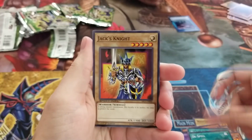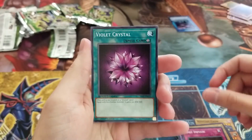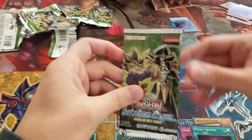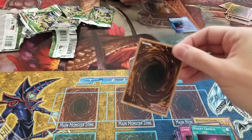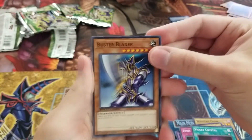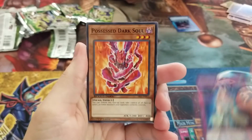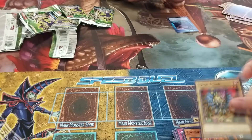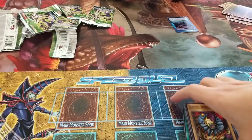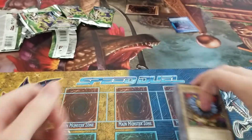Dispel, Jack's Knight, Limit Impulse, and Violet Crystal. Last pack — last chance for glory to get one more foil. We got Buster Blader. Common Charity, nice. Possessed Dark Soul. Clown Zombie. There's nothing too awesome. We'll see what we can put together — I'll probably be back in a moment with the actual deck.